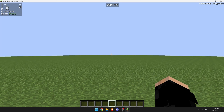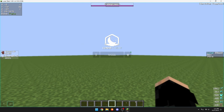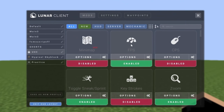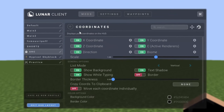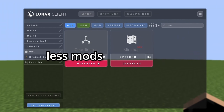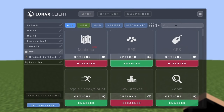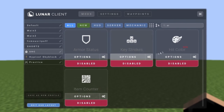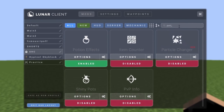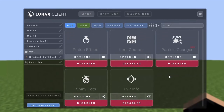Now it's time to tweak our Lunar Client settings. Press Shift on your keyboard to open the Lunar Client menu. Go into Lunar Client settings and start turning off mods you don't need. Turn off Coordinates unless you need them — the fewer mods displayed on screen, the more FPS you get. Turn off Armor Status if you don't need it.